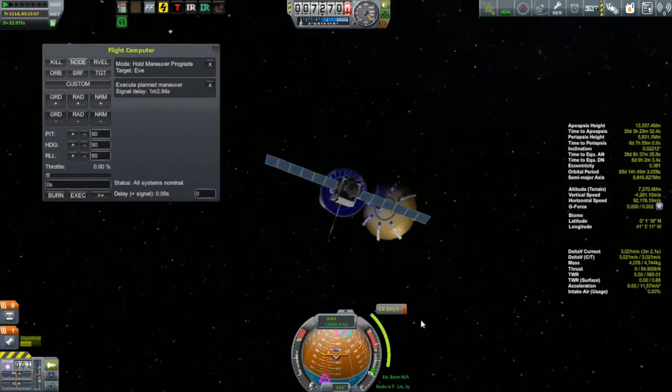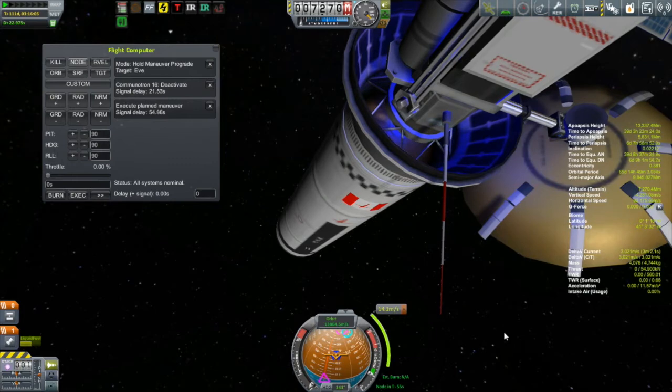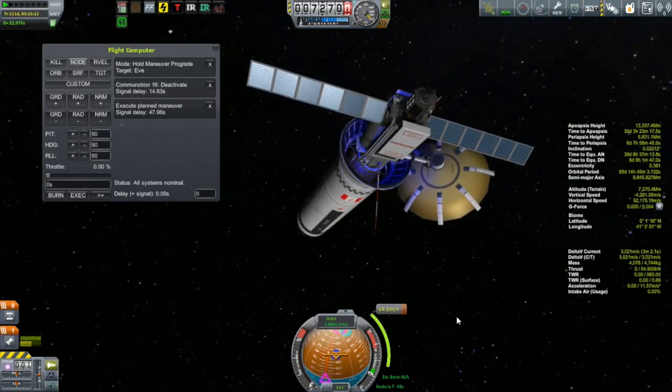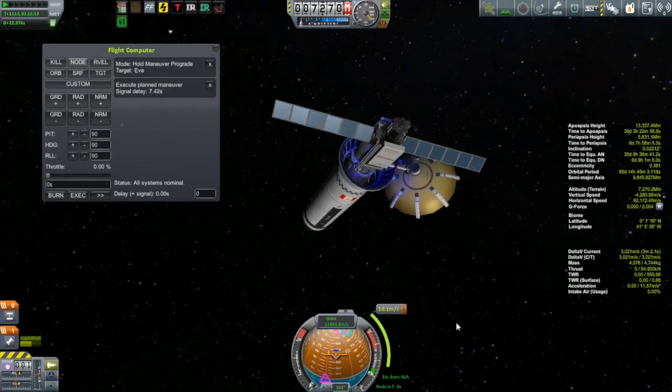It is also getting planned to do the maneuver in about a minute. It was in playing around here that I finally figured out what I was looking for. Watch as I deactivate this Communitron, which is no longer necessary. It will take 23 seconds before that command executes — it is modeling the speed of light, or a kerbalized speed of light at one-tenth the actual speed. I was getting confused because every time I went to put in a command to go to the node, it said 'hold maneuver node prograde,' and I thought it was turning to prograde heading — but it is the maneuver's prograde. I should have figured it out sooner.